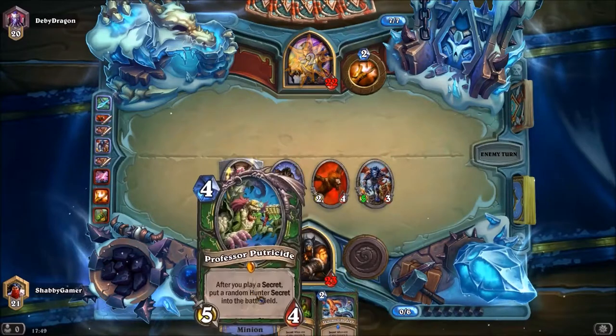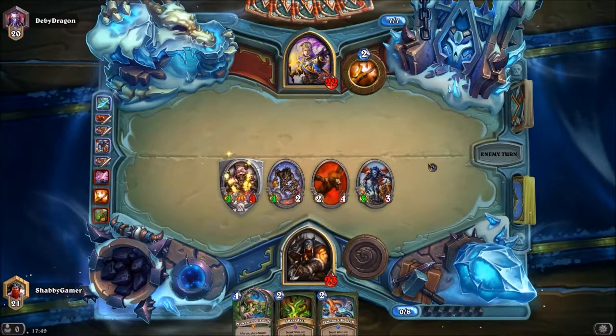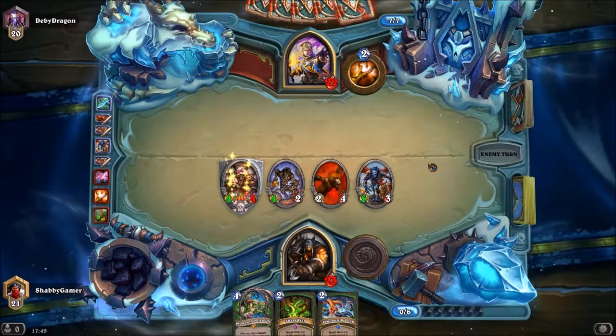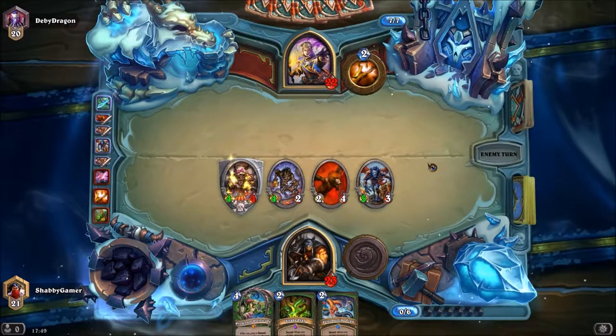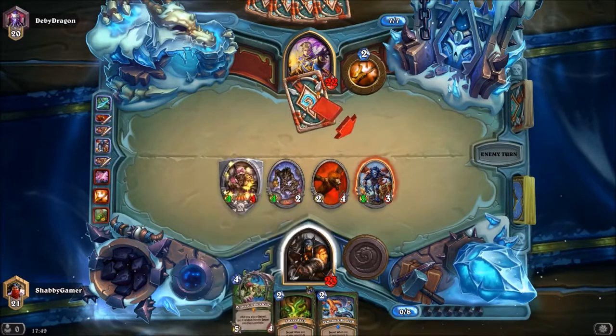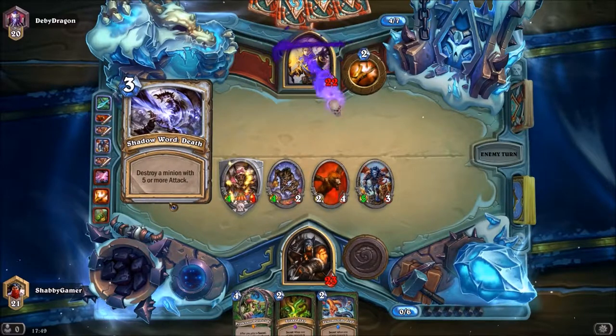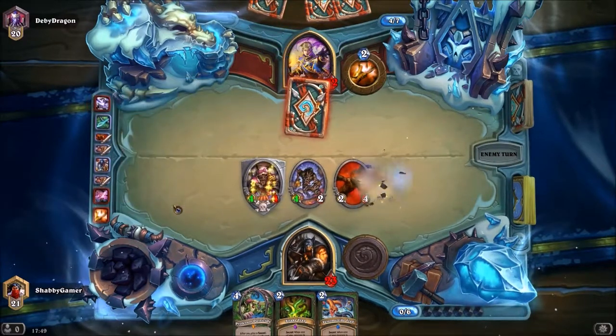I'm going to save these secrets because if I can get to turn eight and put these three down at the same time, we're going to do it with four secrets on the table, which would be great. That's two more turns yet. I could put this down next turn and drop one of these secrets. Destroy a minion with five or more attack — okay, that's clever.